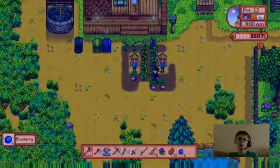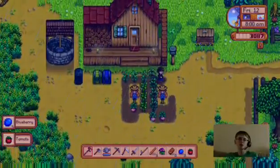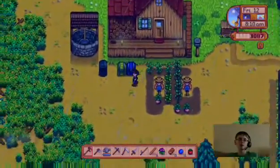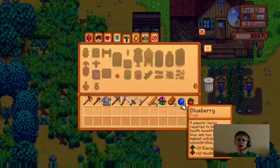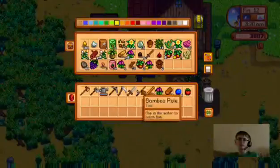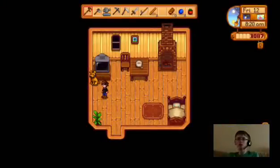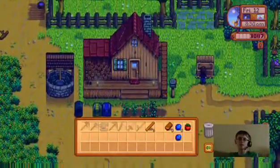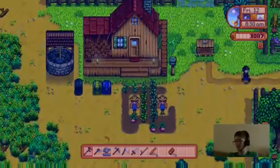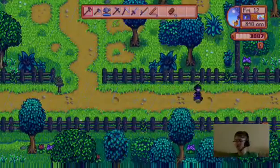I got some tomatoes and more blueberries, so I can finish the summer crops bundle! Bones is inside. Yay, blueberries! The thing about blueberries and tomatoes is that they grow on vines. Hey Bones, sorry I didn't talk to you today. I need one blueberry — I'll keep it in my inventory, and sell the rest. We're gonna finish the summer crops bundle and get our pickaxe upgraded — this is gonna be a pretty successful episode.